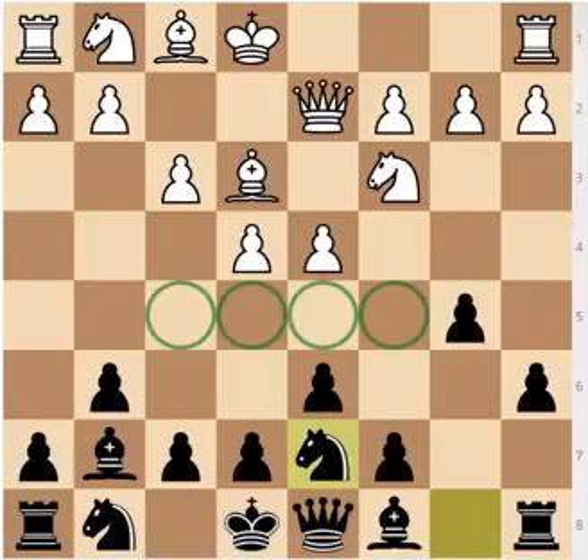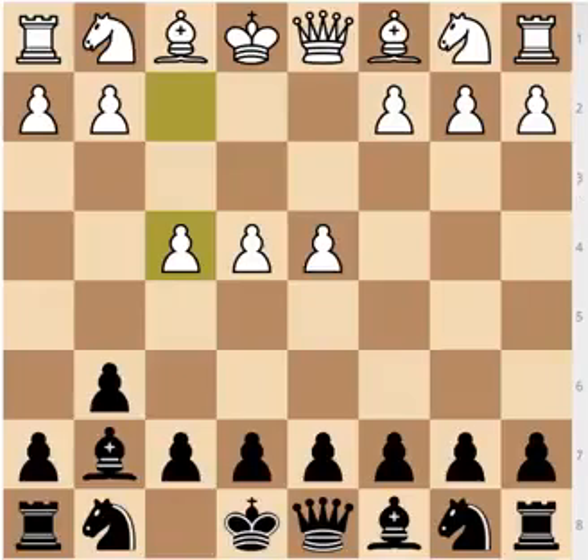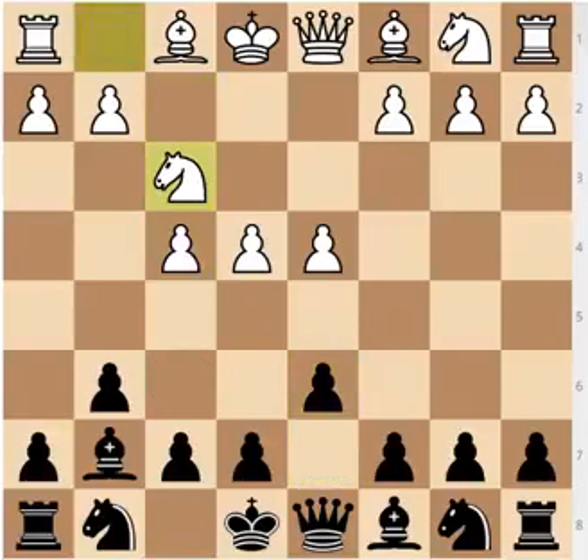After e4, g6 — the Modern — d4, bishop to g7, White doesn't have to go for knight to c3. Another popular way of playing is f4, the three-pawns attack, similar to the Austrian attack, with the difference that the knight is not on f6 yet. So after d6, knight to f3, Black could opt for knight to f6 similar to the Austrian attack, or play something different — an expansion with c5, or b6, bishop to b7. You have much more options than against the Austrian attack in the Pirc. This knight not being on f6 gives you those options.